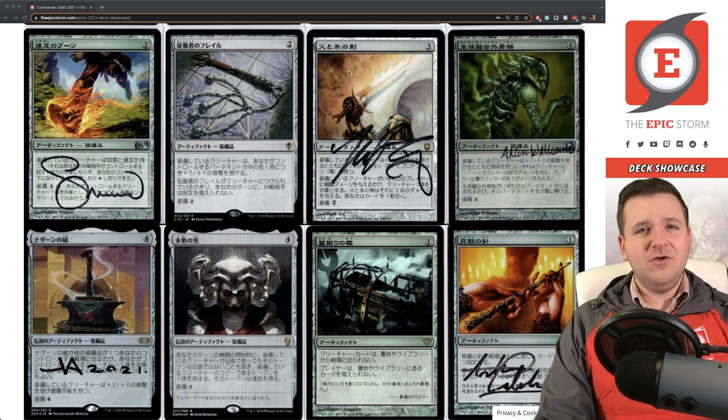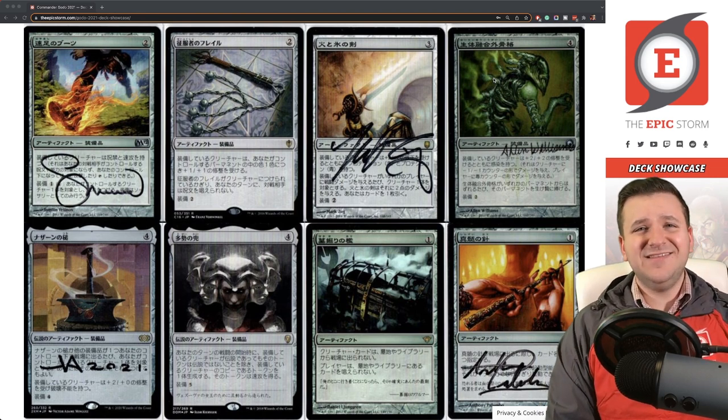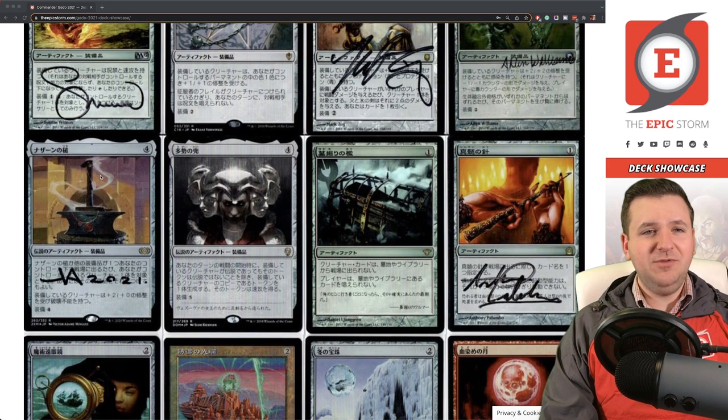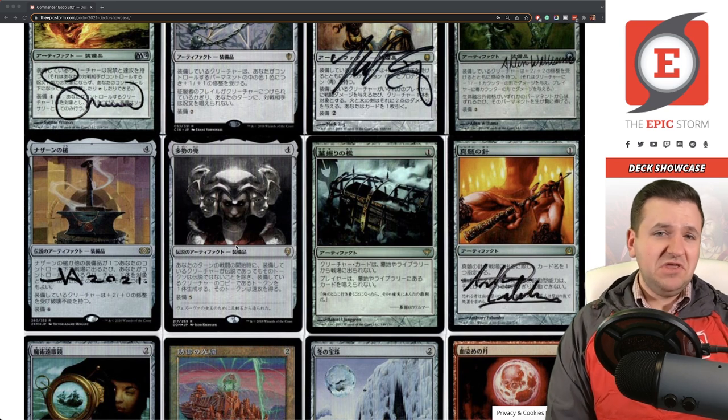Grafted Exoskeleton lets Godo one-shot a single opponent — it gives two combat steps, so you can deal 10 poison counters very quickly. If you're playing CEDH in a big pod this isn't ideal unless you just want to quickly knock out one player. For clearing an entire table, Helm of the Host is the way to go — it enables infinite attack steps and infinite Godo triggers. Hammer of Nazahn recently got a Japanese foil printing and I got it signed — it looks awesome.